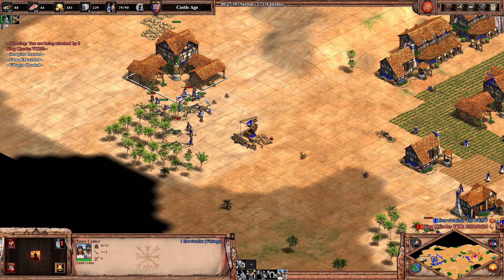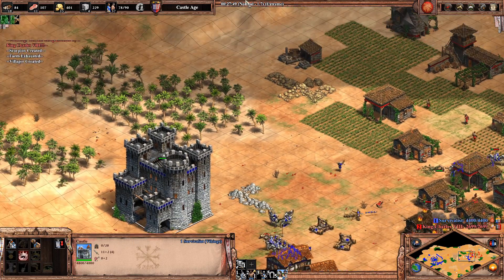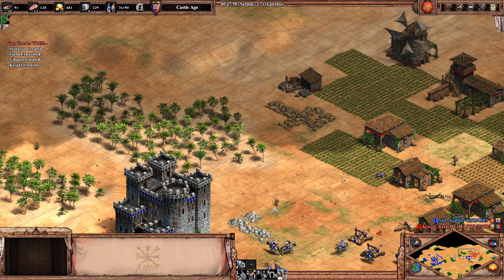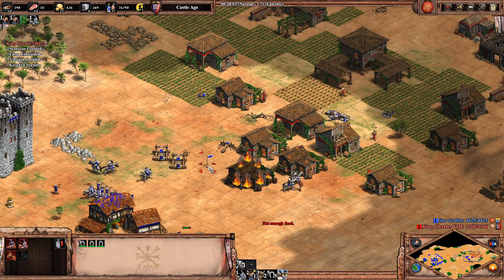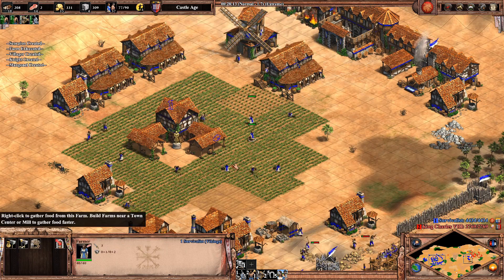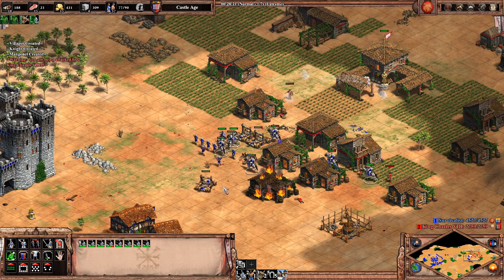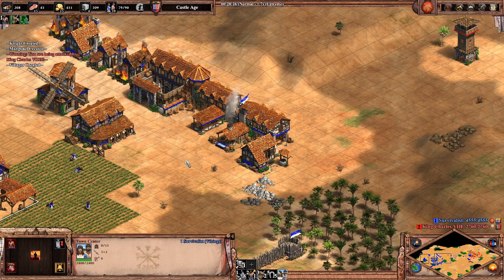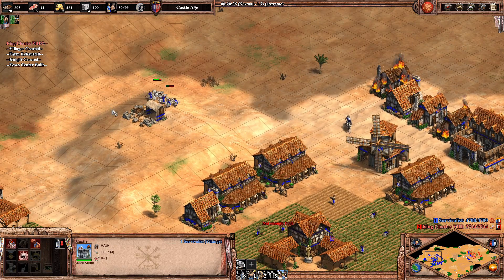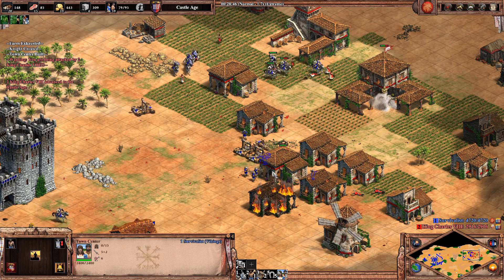We've got the full eco techs rolling and a castle securing this area. It would have been better to build the castle on that hill or a bit closer. This is the extreme AI by the way - and all I did was execute a build order. He's just now up to Castle Age - he tried to do this weird feudal thing but it just wasn't enough.